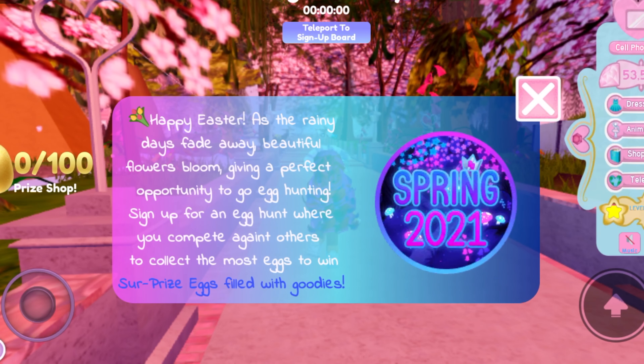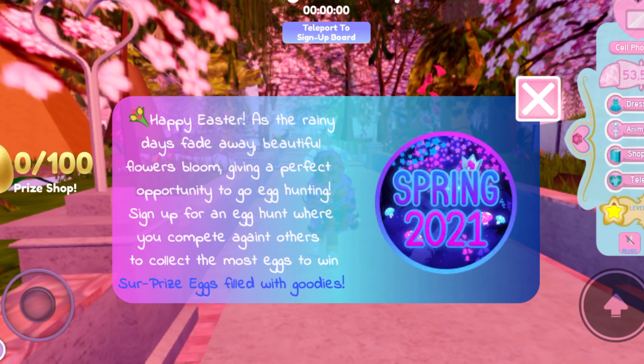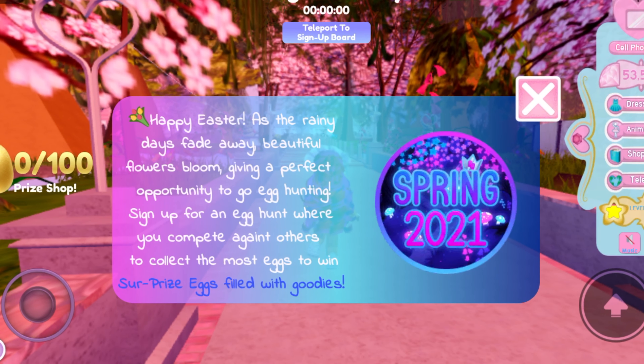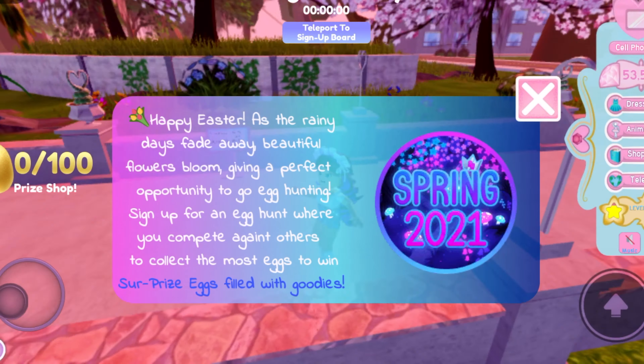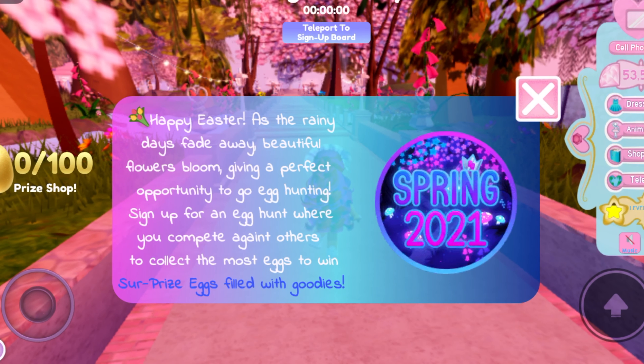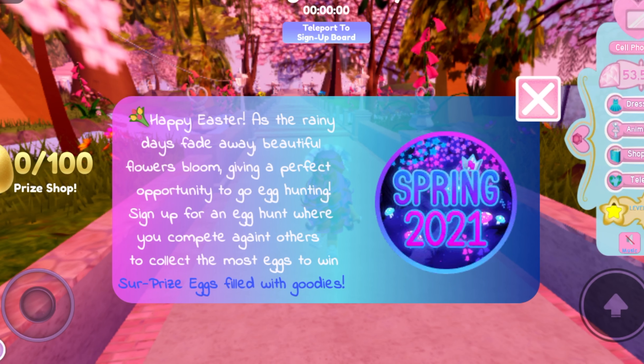Hello guys, so today I'm going to be showing y'all the brand new Easter update 2021. So as you can see, these things appear on our screen and it says, Happy Easter! As the rainy days fade away, beautiful flowers bloom, giving a perfect opportunity to go egg hunting.